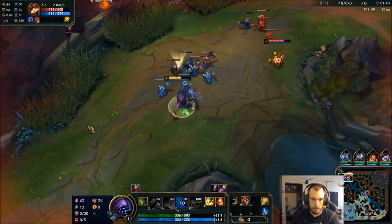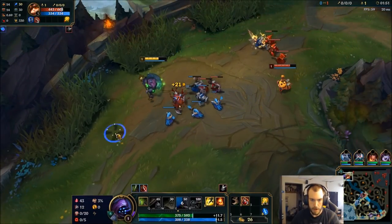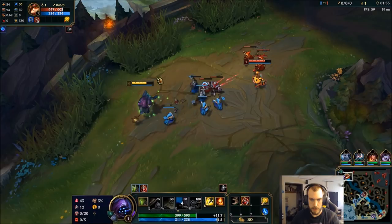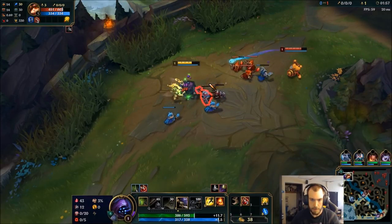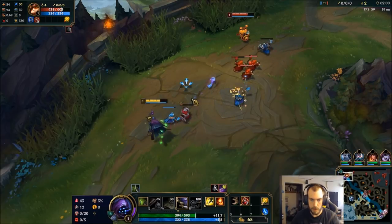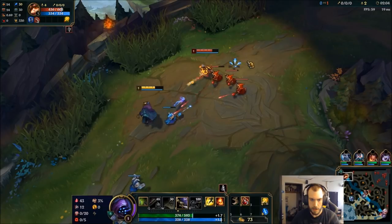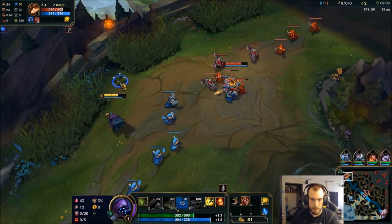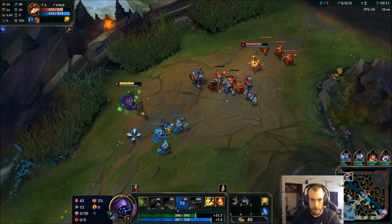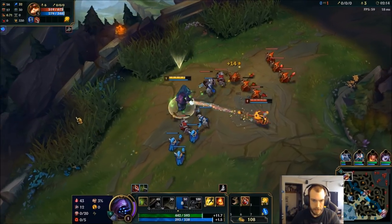Teemo has kind of a weak early game so we want to take advantage of that. Think about it this way: when you do range matchups you want to punish them for having weaker health and low escape. I'd like to rush level 2 against him because once he gets his blind that's going to be an infinitely harder matchup to win. So let's keep a good spacing.